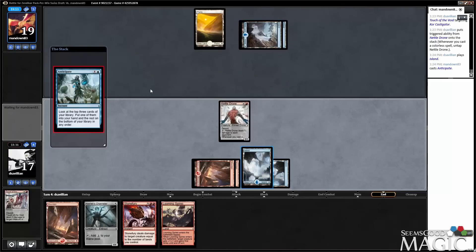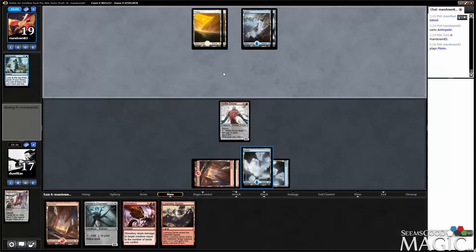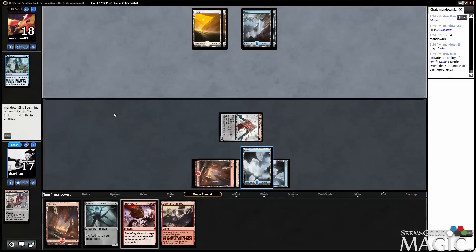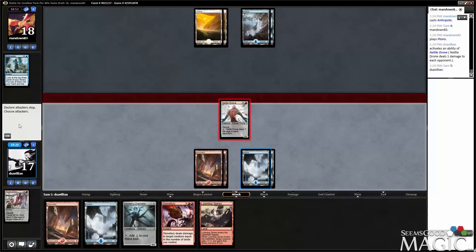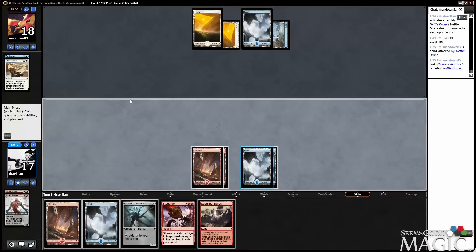So we got punished. That's interesting, because if they did have a combat trick now, we don't even really know — they could have just been holding up Anticipate. Here I'm going to attack and see if I can bait out a combat trick so I can land the Channeler. Okay, so we knew it — he had both.